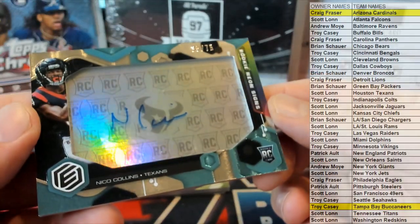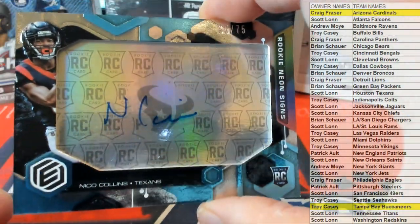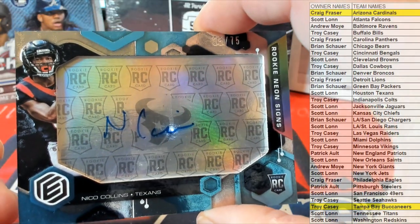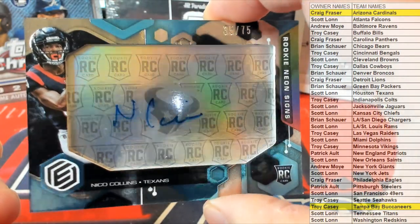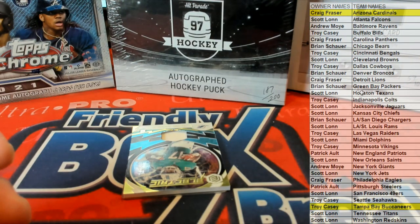Rookie Neon signed right here — look at this, Nico Collins. 35 of 75. Texans going to cash in. Scott — all that you? Scott L, right there for Houston.